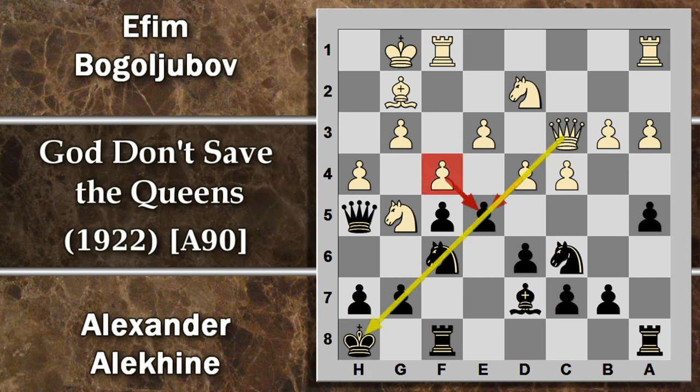L'idea di Bogoljubov è giocare F4, cercando un forte attacco sul pedone E5 per una possibile apertura della diagonale sul re nero. In realtà questo non è proprio il top della gamma: il problema è che si concede nuovamente questa casa avamposto al cavallo, e stavolta non c'è più nessun pedone che lo possa scacciare. Ad ogni modo, prima c'è da risolvere il problema centrale e lo si risolve facilmente spingendo in E4. Questo blocca anche l'iniziativa dell'alfiere, e ora l'idea di giocare cavallo G4 è sicuramente nelle corde del nero.